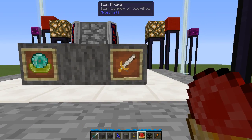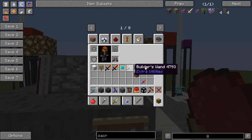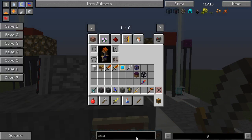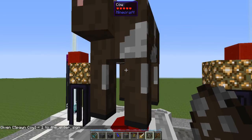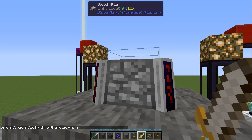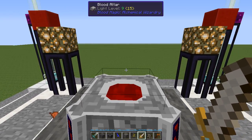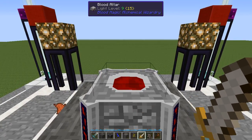Now, the Dagger of Sacrifice - what this does is, if you simply left click a mob with it, it insta-kills them and you can see the little red swirls: it gave LP to your blood altar. Passive mobs give less LP than hostile mobs - hostile mobs give 500 LP, I think passives are 200 or 250. But it's a way to get LP without having to stab yourself.